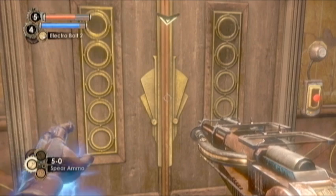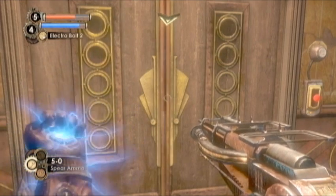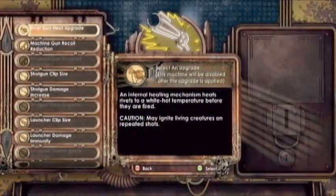Now in Fontaine Futuristics, you can find this collectible by getting all four relays. You actually have to go in here for the story progression as well, and it'll be right there.